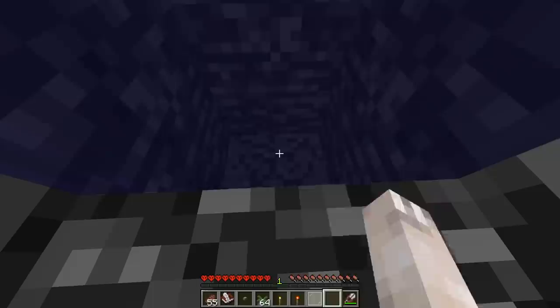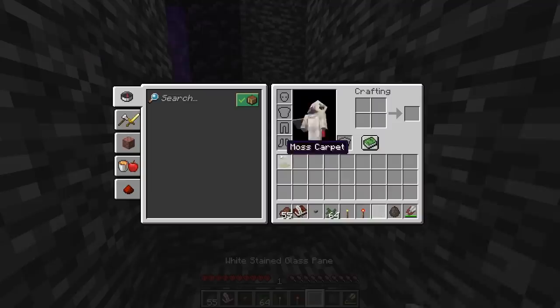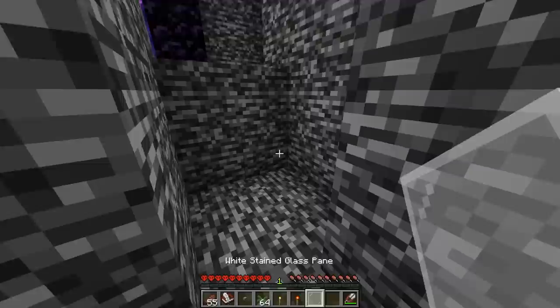At the bottom of the water, I noticed a stone block, so I broke it and underneath was a barrel with a donkey spawn egg inside. I then swam up. At the top I saw a nether portal, but there was a two-block jump I couldn't make. So I used a glass pane that I found in the previous room to vault over.